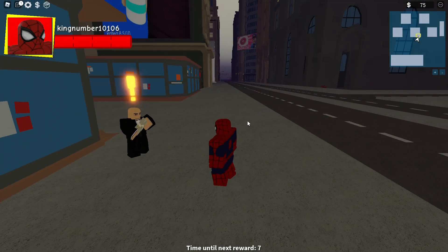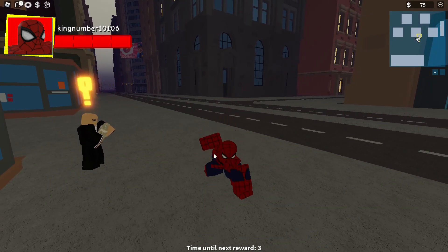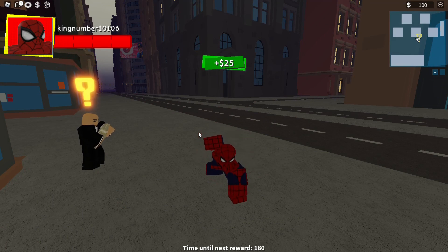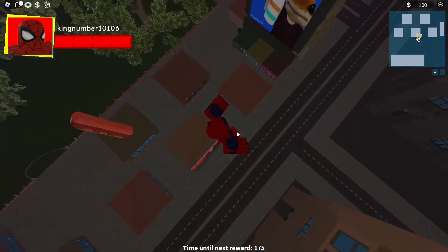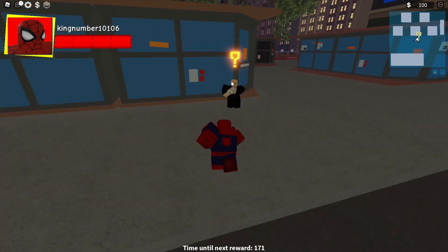I forgot to mention - if you press Alt, you jump higher. If you hold it down, you'll jump really high in the air and that gets you started swinging. But you don't have to do that, you can still get started without it. I also just got money there too.